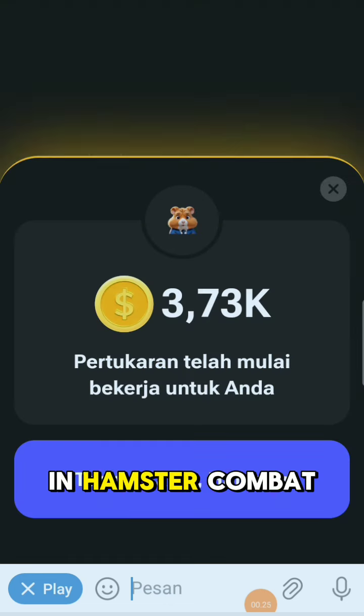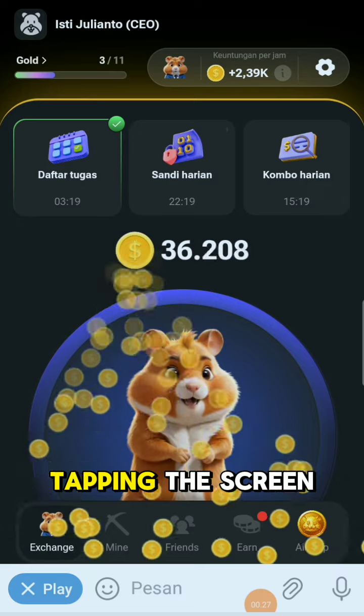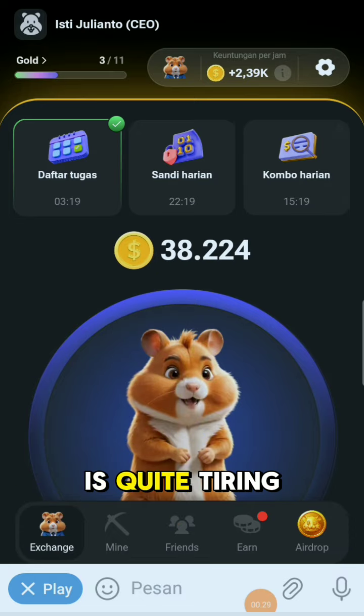The way to optimize coin income in Hamster Combat is first by diligently tapping the screen. This method is quite tiring but still fun, and it's best to claim all the available prizes to collect coin capital.